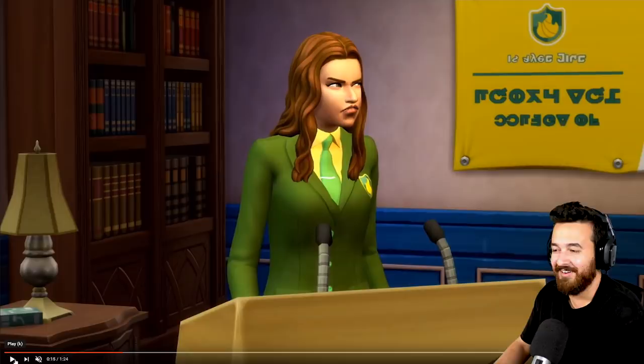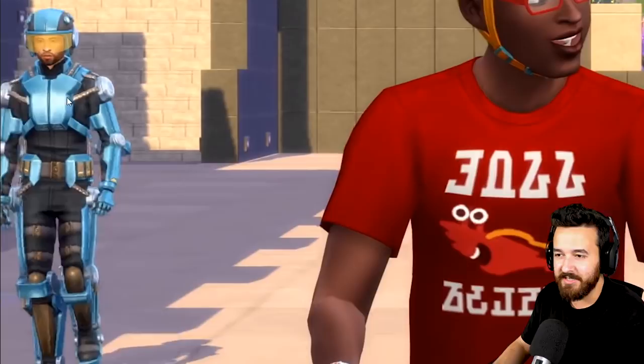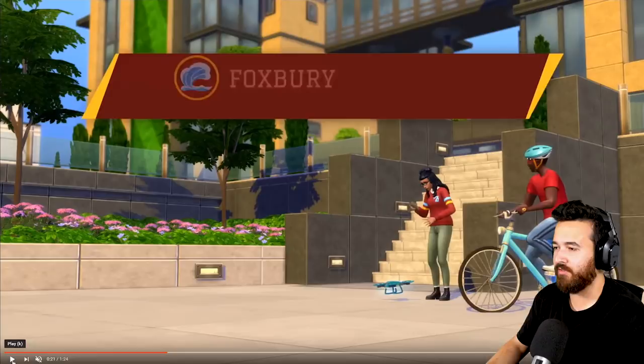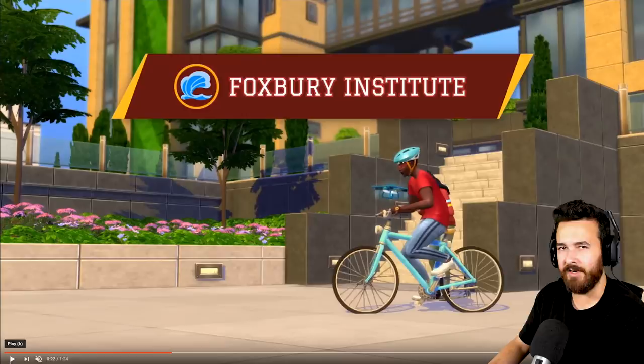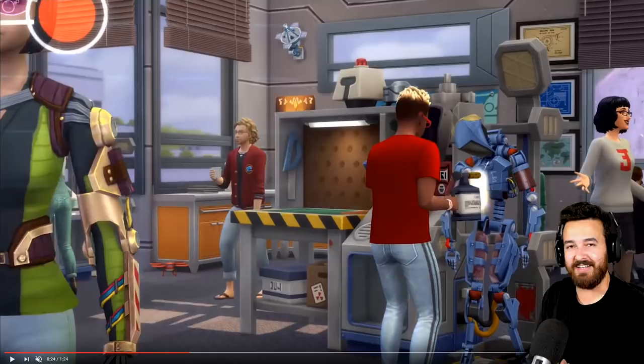Definitely new clothes. Nice little podium — she got absolutely destroyed because she's running out of there. There's this interesting robot suit — I wonder if it has any gameplay or if it's just an outfit. Riding through Foxbury, we've got the bicycle again, and she's got a drone as well, which is interesting. I guess they're adding new drones with this pack because we had some originally in Get Famous. I'm pretty excited about all this robotic stuff — hoping we get some really fun things we can build.